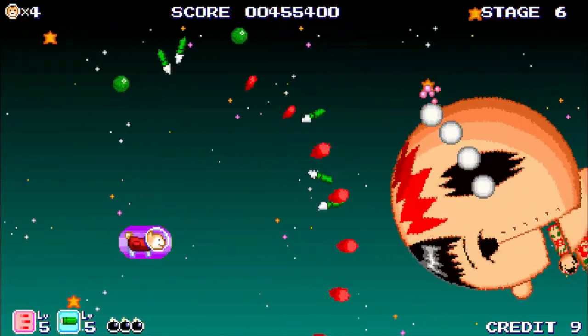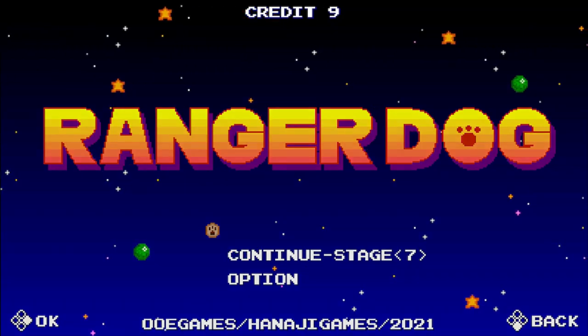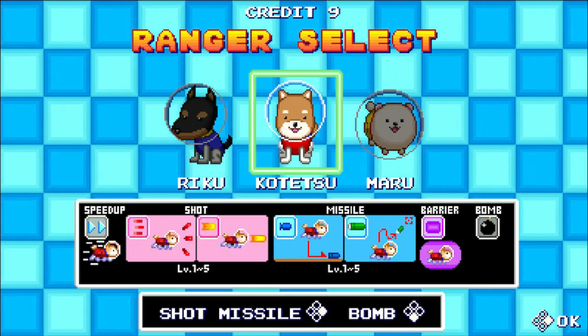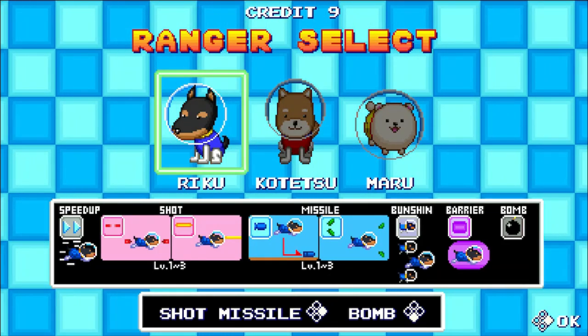Published by Hana G Games, who kindly supplied me with a copy, Ranger Dog sees you take control of one of three spacefaring canines, complete with lolling tongues and running leg animations, on a quest to — I don't know — defeat some cats, maybe, across seven horizontally scrolling stages.